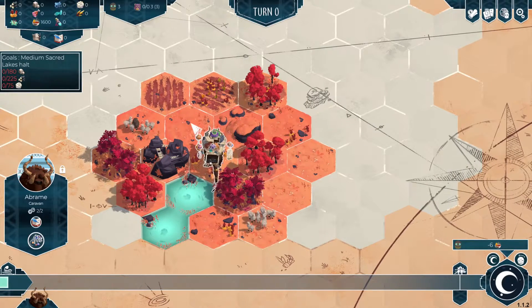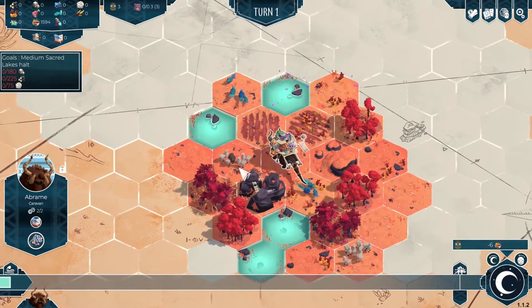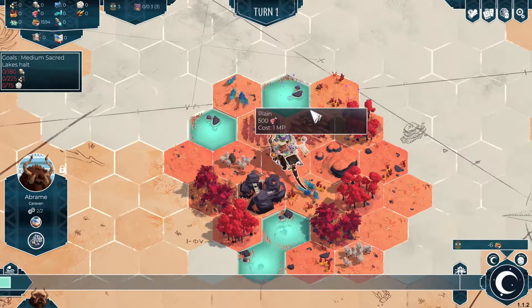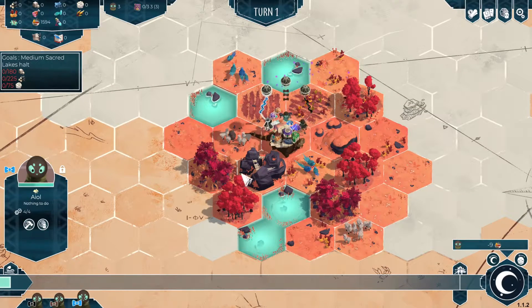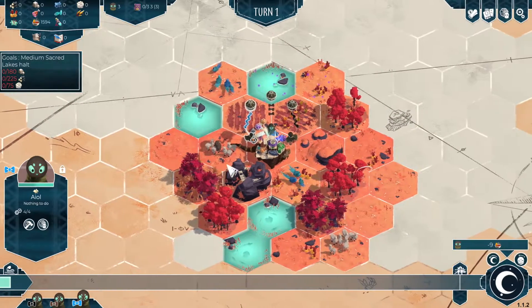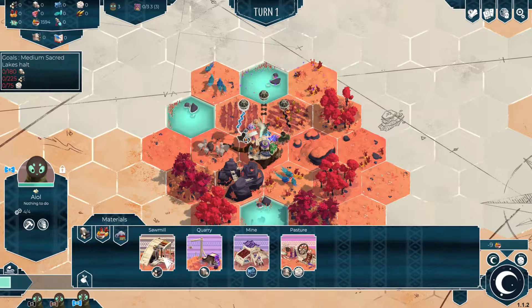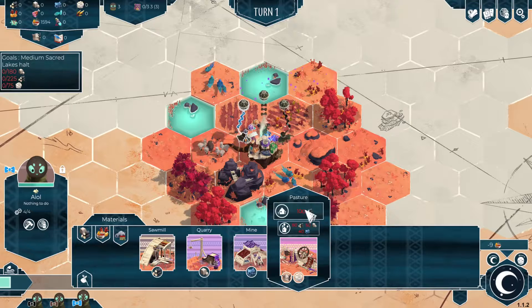I want to set down right here — you can click to move them around. By putting them here we have multiple different resources that are very close. We're going to settle here. We really need stone, wood, and wool, so I'm going to take this guy and start collecting wool.